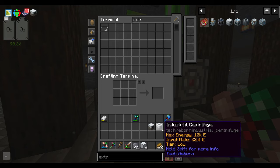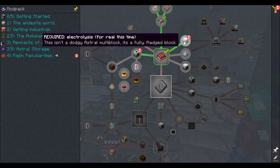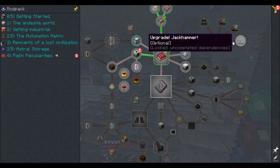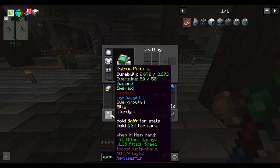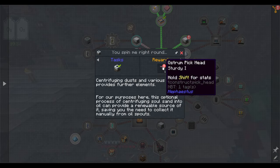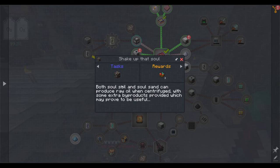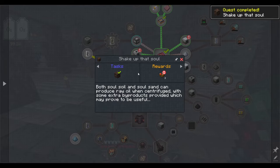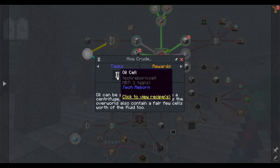Distillation tower done, along with an industrial centrifuge. Let's see what the quest gives us — some Ostrum tool rods, which we can ignore for now. I'm happy with my current tools. We have a circle to play through. It wants Minecraft soul sand, and in return gives nether salad and a crude oil cell. So to get the oil we have to take soul sand or soul soil and run it through the industrial centrifuge.